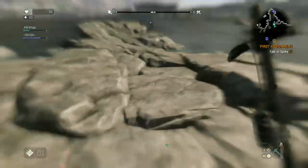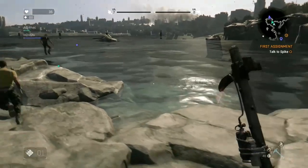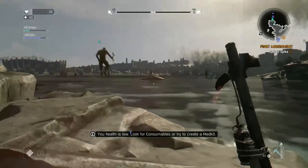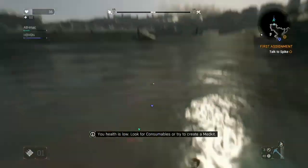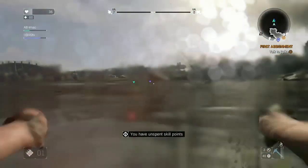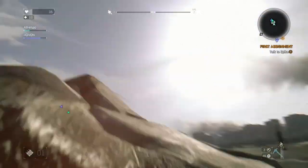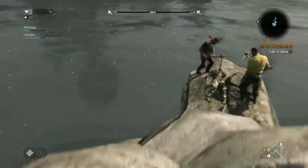Hey, what's going on guys? It's Bob Curry back again, and I'm going to show you another Dying Light tutorial. This one's going to be how to get the Excalibur. This actually appeared in Dead Island - I don't know if you guys remember - but it appeared in Dead Island and it appeared in this game too.